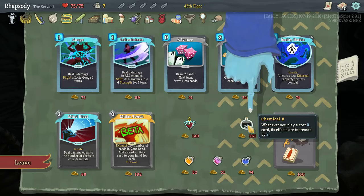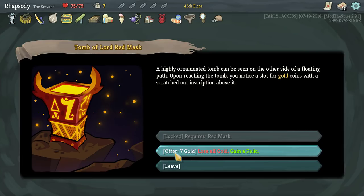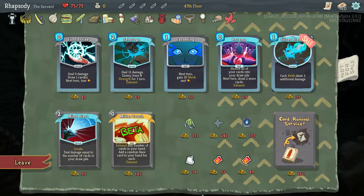At the start of each combat, heal for two HP. Seven gold so that I can get the Red Mask — hell yeah. Another shop and now I don't get it — we even missed out on Shuriken. Damn it, oh well.